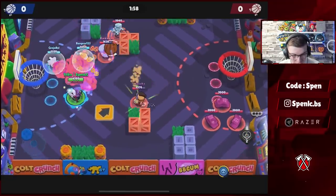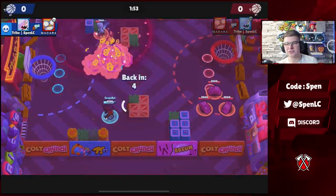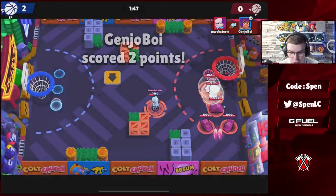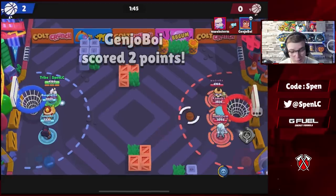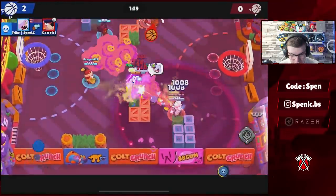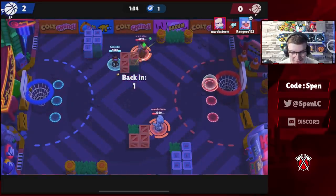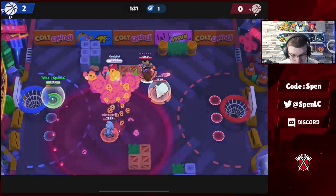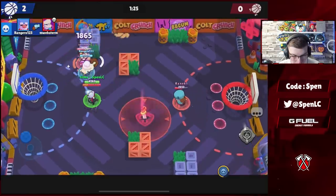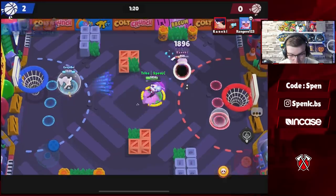When you respawn you only have a third of your ammo, so having that super available right away is really good — you don't have to wait, you can just push them back immediately. Look at how easy it is to just push them back — two shots and a super will kill every single brawler in the game. Colette is so good because there aren't many squishy brawlers, so she's going to get a lot of value against high HP brawlers.